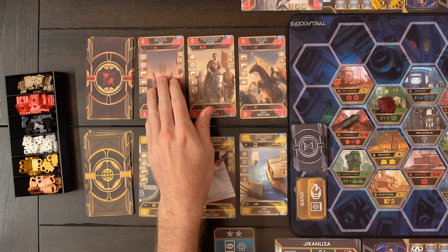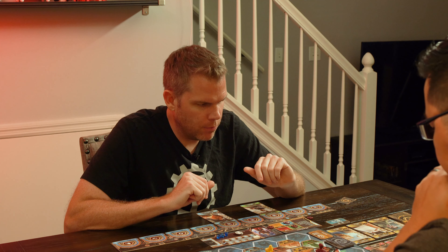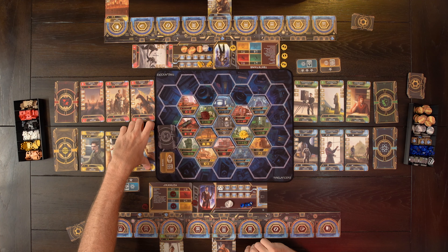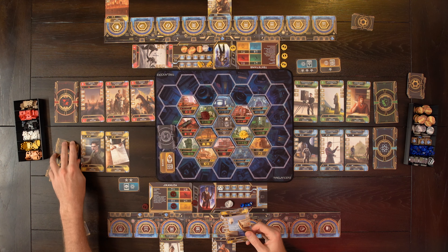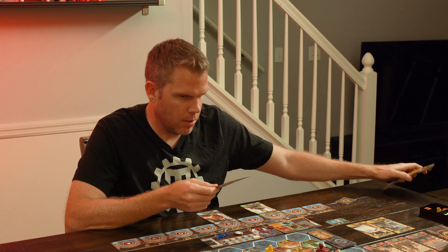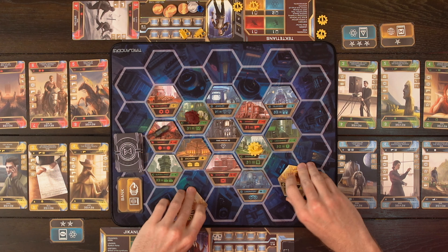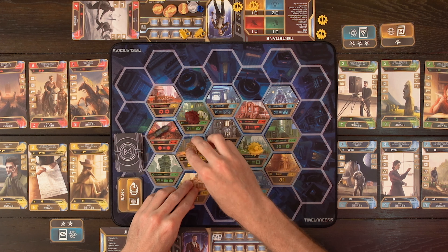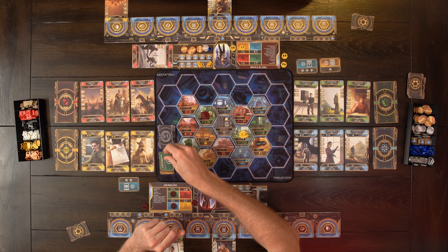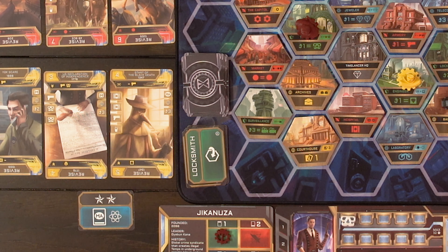We reveal the next enforcer card — Caesar Crosses the Rubicon. Before the enforcer goes to the bank, we're going to revise. We find the oldest event, which is Columbus, 1492. So that will cause Lee's card to rotate, but that actually helps him. Then we will flip over the city tiles for yellow, move the enforcer to the bank, and draw the new card — a locksmith, just flipping the tile.